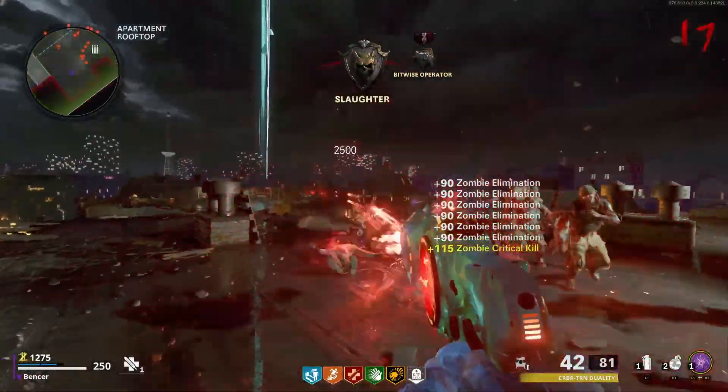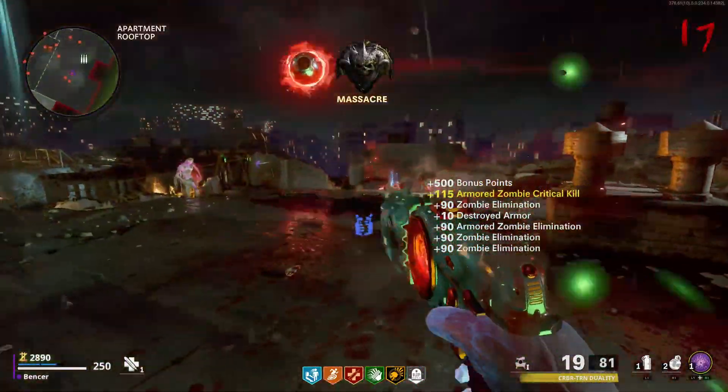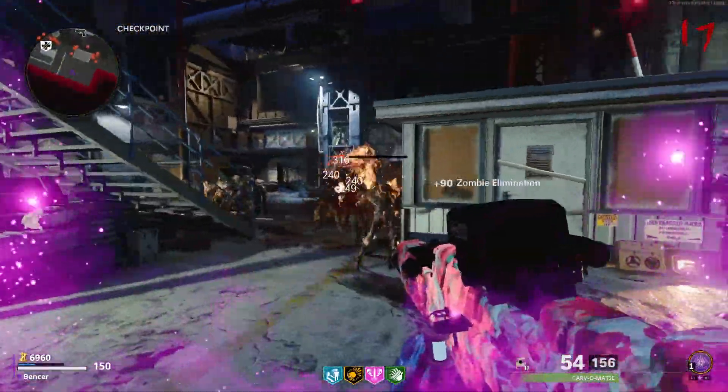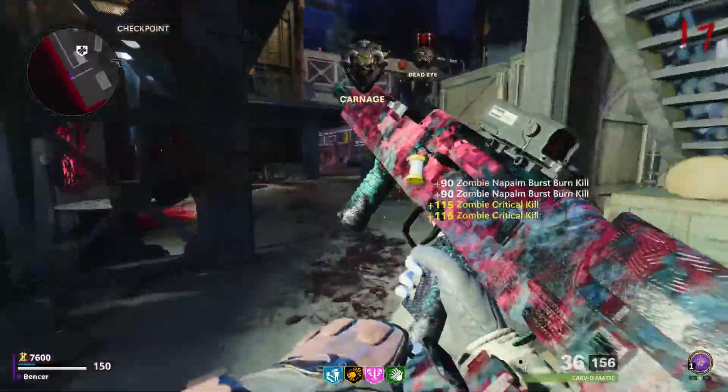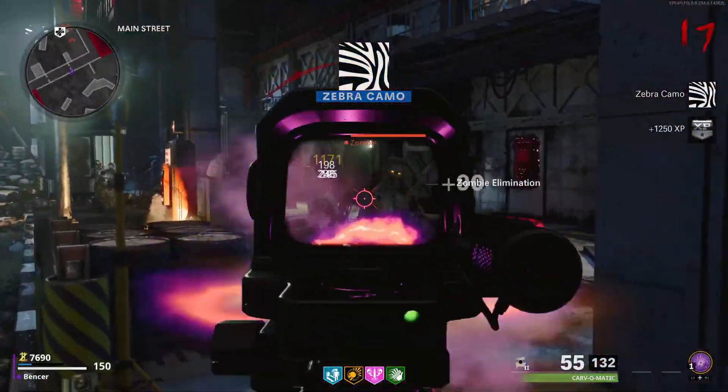I don't even have to roast Mauer der Toten, but the Wonder Weapon — why can't it go past round 55 but the ray gun can? That makes no sense to me. Forsaken is just a teleport simulator duct-taped together very badly with the Needler from Halo. The map just could not get another idea from Mauer der Toten, right?